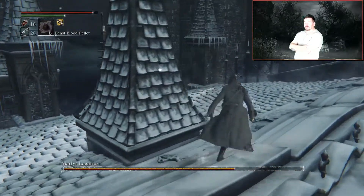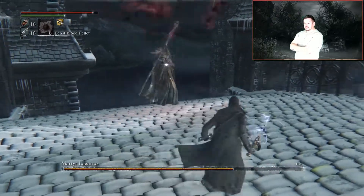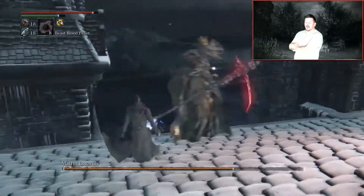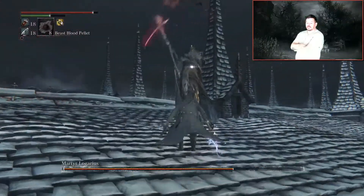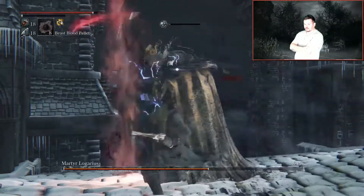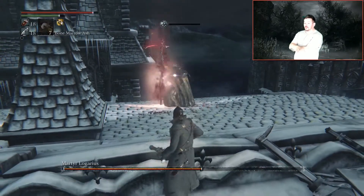Now I'm using Bullet Paper to do that final bit of damage to him. This is my second time doing this fight and as you can see I'm trying to get a Parry down, or to try and interrupt that attack. 6, 9, 12 — I could have gotten another 3 hits in there but I wouldn't have been able to back away.